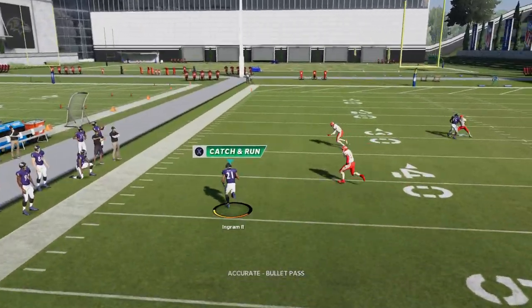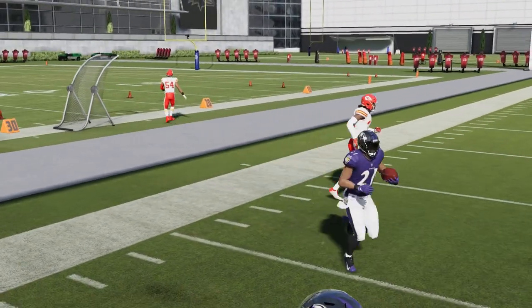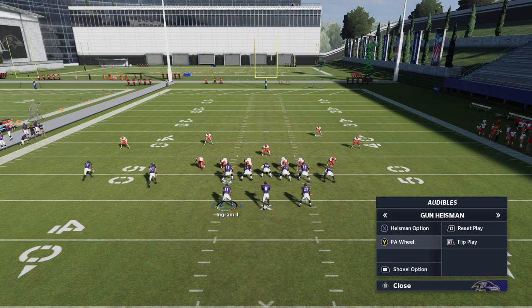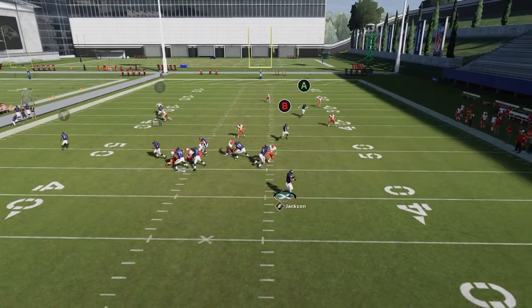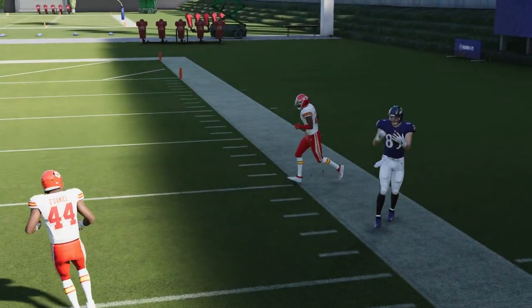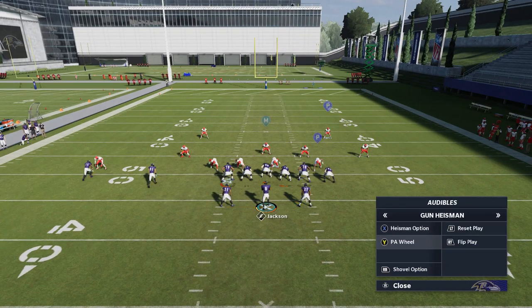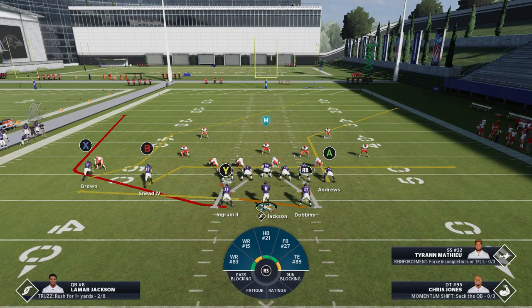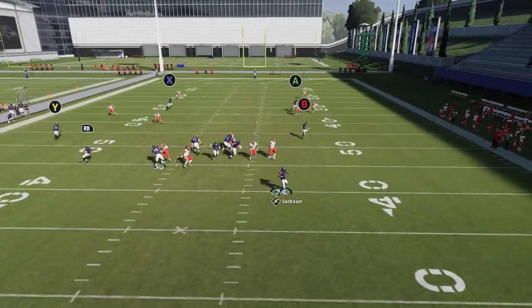This is a really good route outside here. Against cover three and cover four, he's going to get open underneath. This play doesn't necessarily have a lot of man beaters in it, but that tight end is still working. So you're really mostly working the drag and the tight end. As far as the pass play reads go: your cover two beater is the tight end, your man beater is the drag which can also beat cover two, and then your wire out is a good cover three and cover four underneath coverage beater. That's pretty much it.